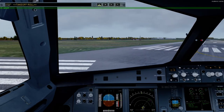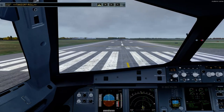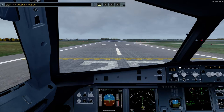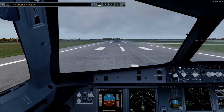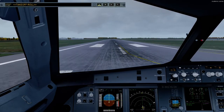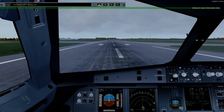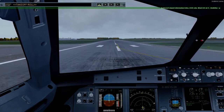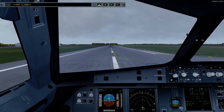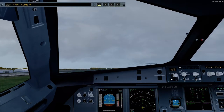Takeoff. MAN FLEX, SRS runway. Autothrust blue. Thrust set. Checked. 100 knots — checked. V1. Rotate. Positive climb — gear up.